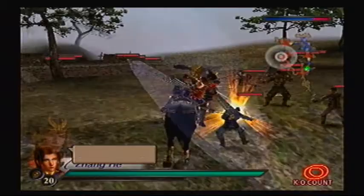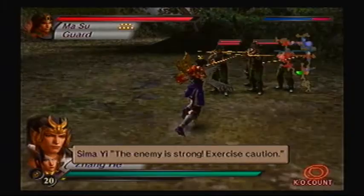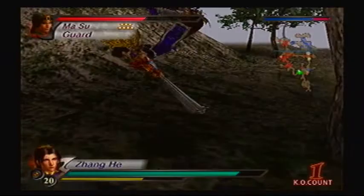For this objective, defeat three of Masu's sub-officers. There's usually one on each side of his base. First, go for Gao Xiang over here. When I get to this juncture, I like to go for the Crossbowman first, otherwise I am never gonna be able to execute a combo again.